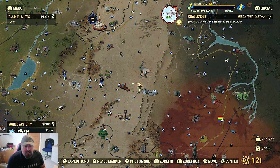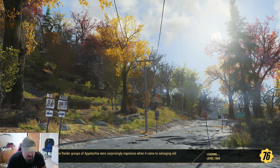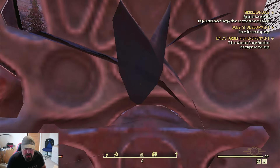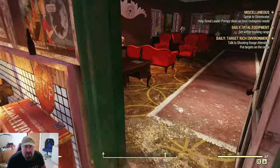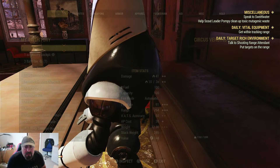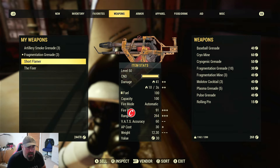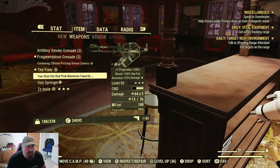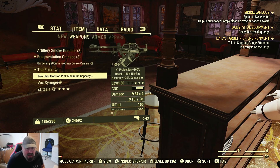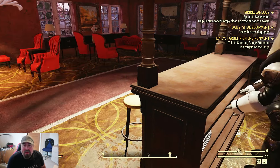Another reason: you go to a vendor to sell loads of things, trying to get as many caps as you can, rushing because another event is coming on. You go to weapons and you're quickly getting rid of things — that flamer, that Fixer — but luckily I didn't sell my normal Fixer because it had a skin, and I didn't sell my other flamer because it had a skin. Having a skin is going to save you when you're rushing through vendors.